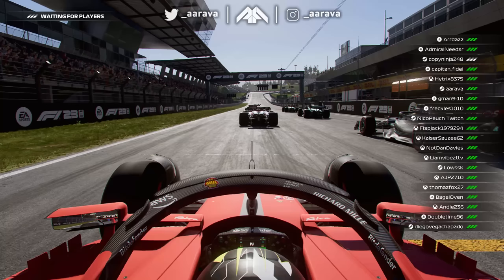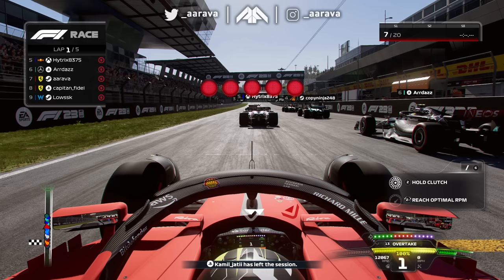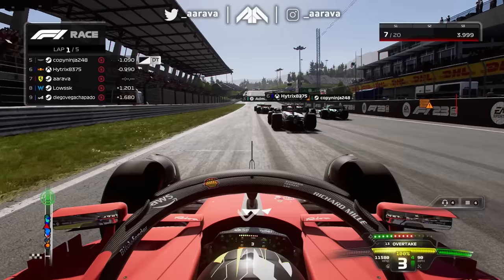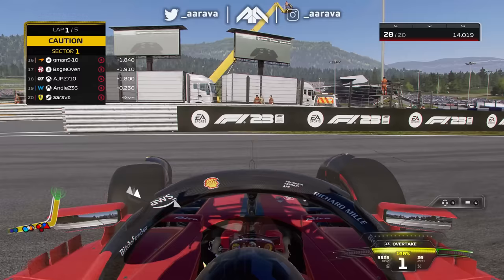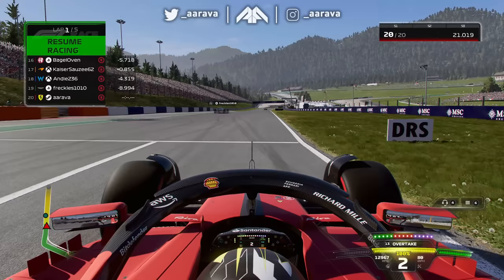Now stepping into the famous red of the Ferrari car for the Austrian GP, starting P7 - a great chance of getting P1 given the progress we made at Silverstone. A good start, maybe a little delayed because of the lag going on. Taking it nice and easy into turn one because chaos is bound to happen - and we've been hit. That is pretty much the sum up of being in a Ferrari, and of Ferrari's entire season: it was going so well and then it didn't.